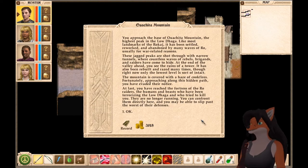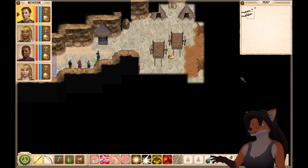The mountain is covered with a haze of cook fires. Fortunately, approaching along this hidden path, you have evaded their notice. At last, you have reached the fortress of the roe raiders — the humans and beasts who have been terrorizing the Low Daga and who tried to kill you. They're no longer running. You can confront them directly here, and you may be able to slip past the worst of their defenses.